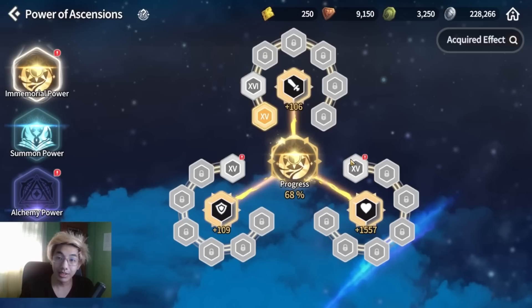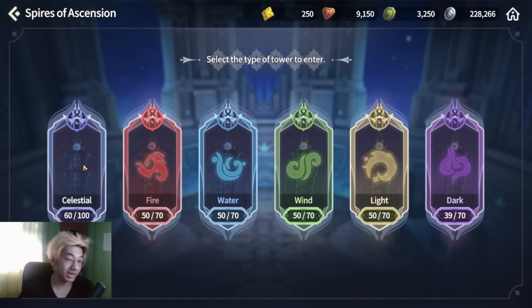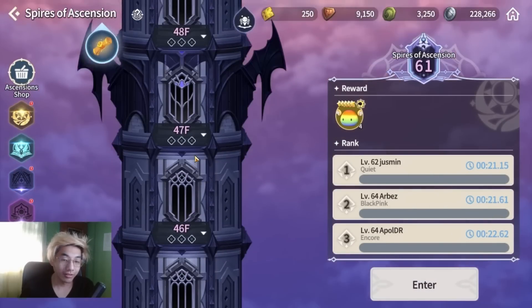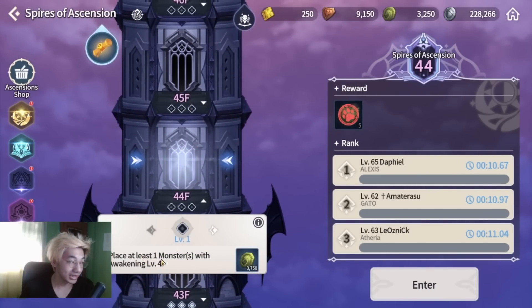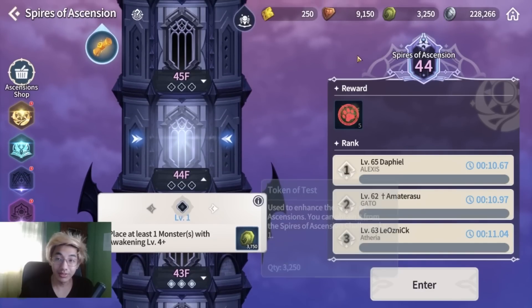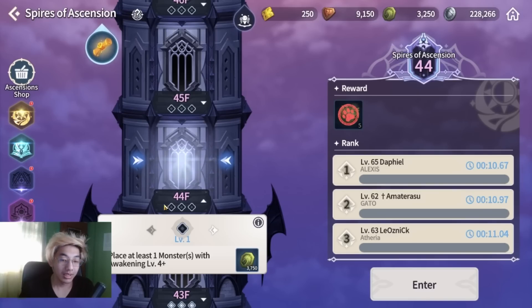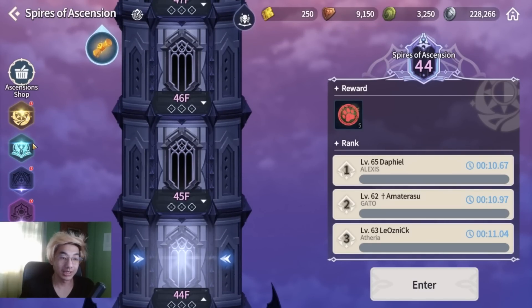To upgrade these things, go to your Spires of Ascension and do those spires. If you've completed the stage, there will be challenges for each floor — for example, place at least one monster with awakening level 4 plus. Once you defeat the floor with that condition, you get tokens of test, token of guard, and Rahil medals. Get as high as you can because that's a lot of power waiting for you from Power of Ascension. Very important to upgrade these because they give a lot of power.